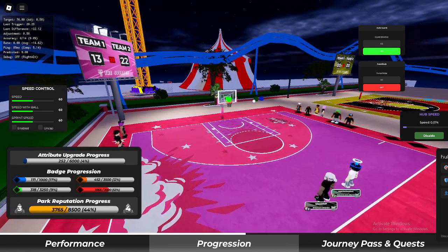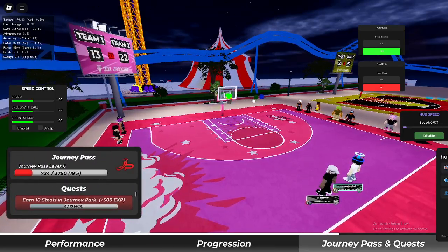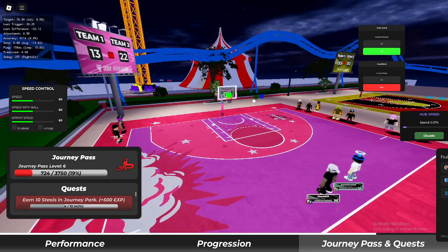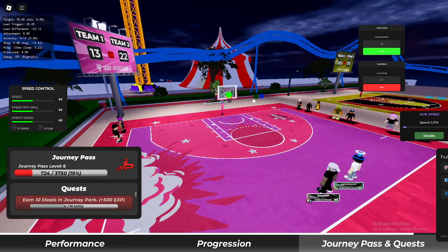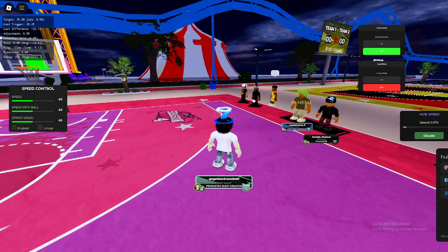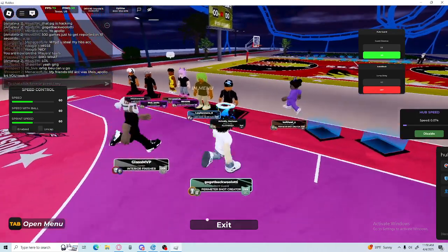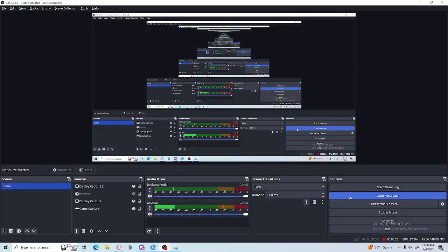This is the only auto time that will consistently work in park and consistently get you wins. If you always want to be a winner, tap in and click the link in the description. There's a free version of this script with just speed and just auto time. That's the end of the video — thank you guys.